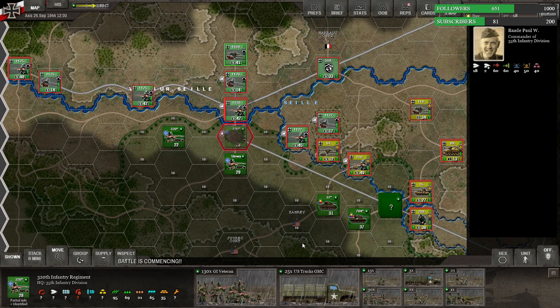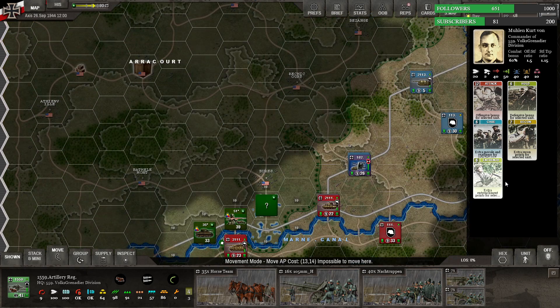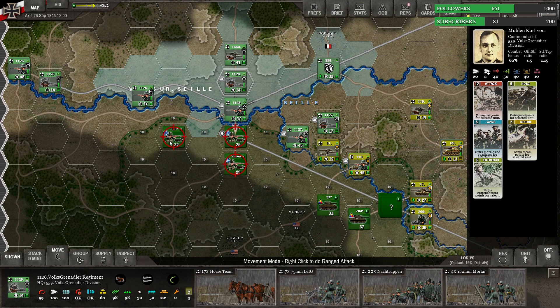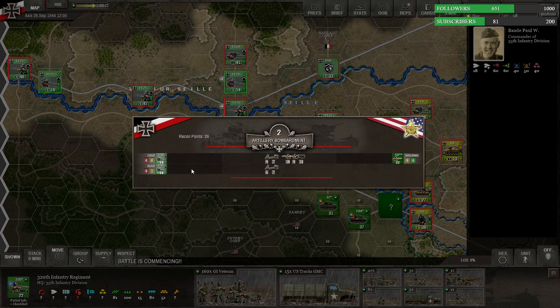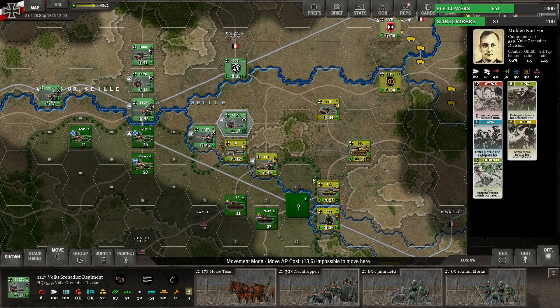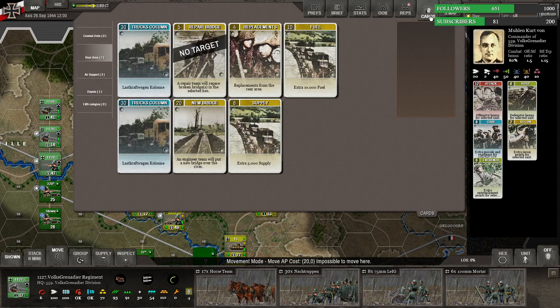We're going to fire these guys just right across the way, trying to weaken their forces. We're going to add some proper artillery down here to also pound on these — they're a bit more out in the open. We're using up some supplies, but I'm weakening the force and keeping that somewhat under control.